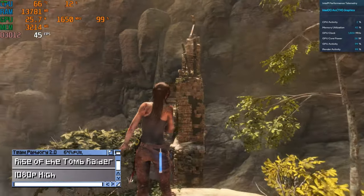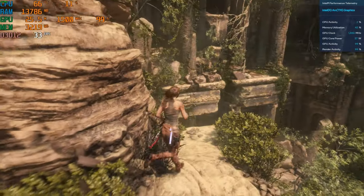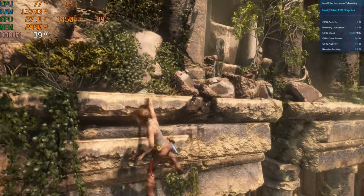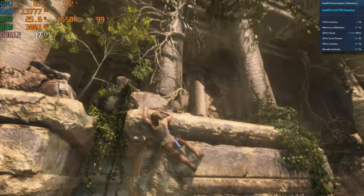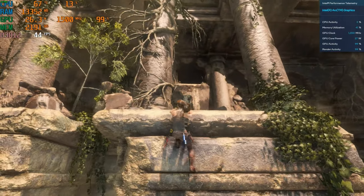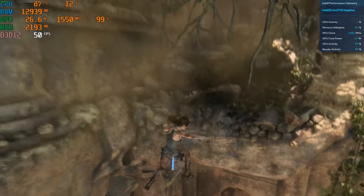Rise of the Tomb Raider, 1080p high. Changing graphics settings to medium only gives us a few extra frames. It's playable as is, but if you need any more FPS, we can either lower graphics settings further or change resolution to 720p.